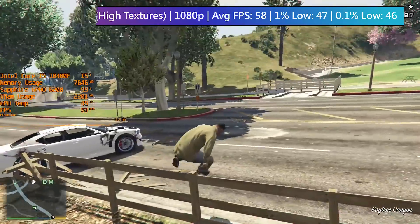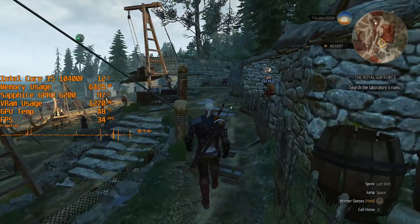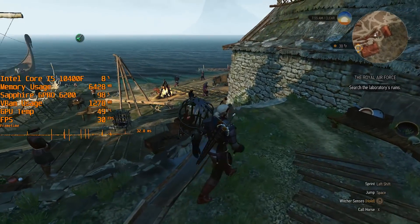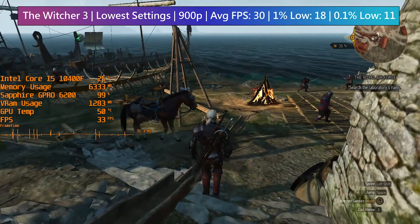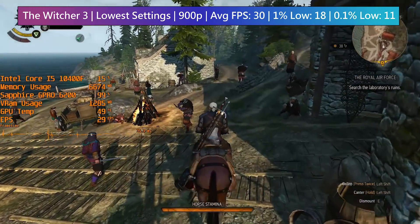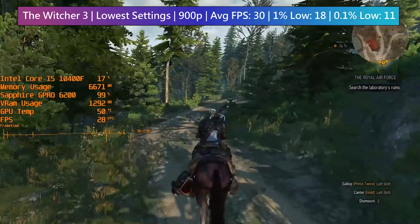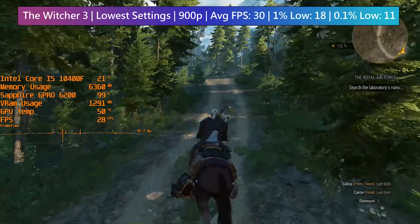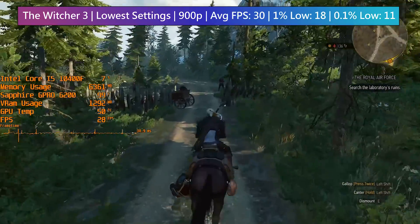The card also stays very cool despite the small single fan. The Witcher 3 is still what I'd consider a system-intensive title and has always pushed lower-end and entry-level cards to their limits. The GPRO 6200 — or R7 250 I guess — is no exception, with the game just about running at 30fps with 900p resolution and the low settings. Both the graphical and post-processing options were set to their respective lowest with any Hairworks options switched off. So despite the extra VRAM, it doesn't always help. No amount of memory will ever save a graphics card if said card is just too weak to handle certain games anyway.